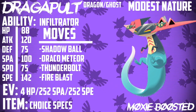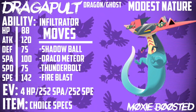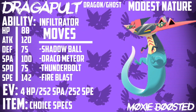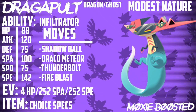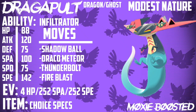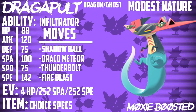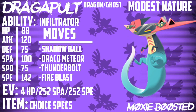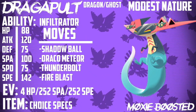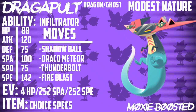It has three abilities. It has Infiltrator, which bypasses Substitutes and Light Screen. It has Clear Body, which doesn't allow the opponent to lower the stats of this Pokemon — whether that be its Attack, Special Attack, or Speed, anything like that. This Pokemon's stats cannot be lowered. And finally, it has Cursed Body, which is admittedly the least useful of the three, but still not that bad. If a Pokemon uses a move against this Pokemon, there's a chance that move will be disabled. For example, if you tank a Shadow Ball, they're not going to be able to throw another Shadow Ball or Ghost move, since most Pokemon only run one.